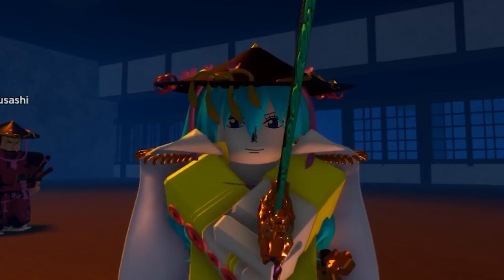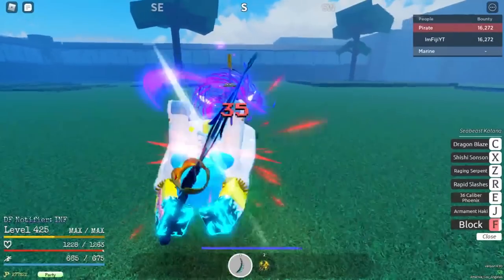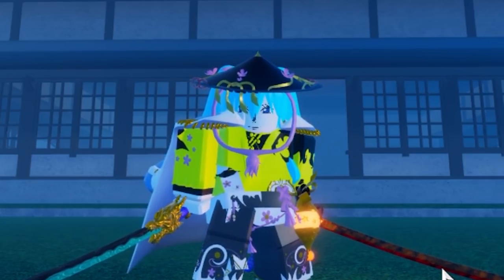Now for the Musashi accessories. Musashi's Hat, 1% drop rate, can be obtained by defeating Musashi, but you only have 5 attempts to get it. Plus 40 HP, plus 1 HP regen, 2% buff in sword damage — but I don't know if this works honestly, it wasn't helping me.